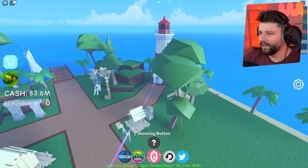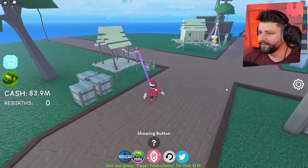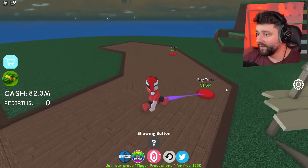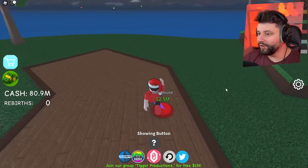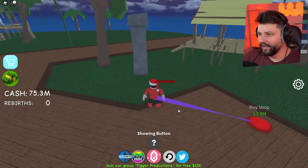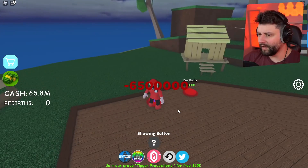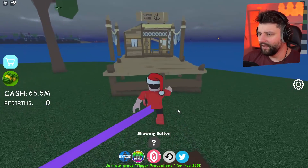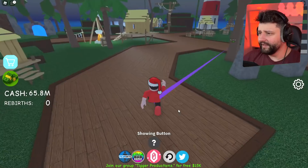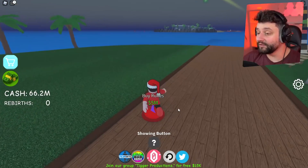A lighthouse! So among all these prehistoric buildings we have a modern lighthouse - because that seems legit, right? Extend the path even more. Guys in the comment section, what do you think this island was and what do you reckon all these buildings could be? Is it even safe for me to be here? Buy a tower and some more rocks, there's a little store which is kind of cool. This is definitely a pirate island, I don't care what anybody says.